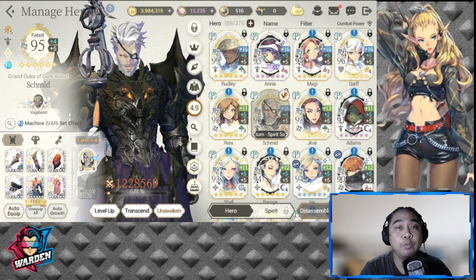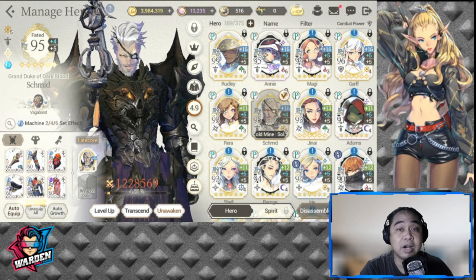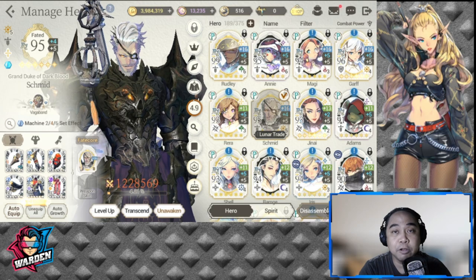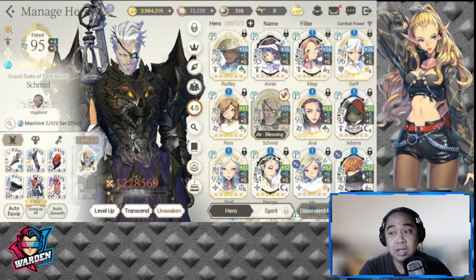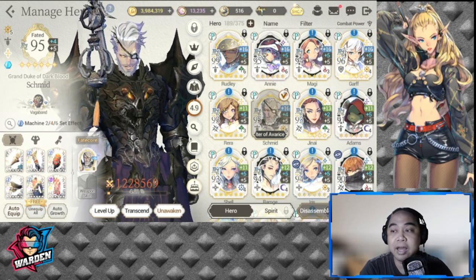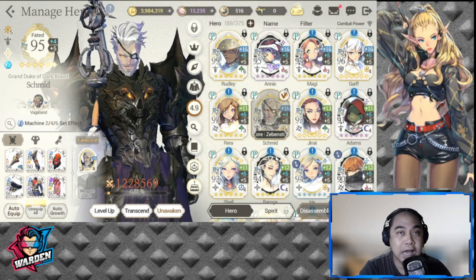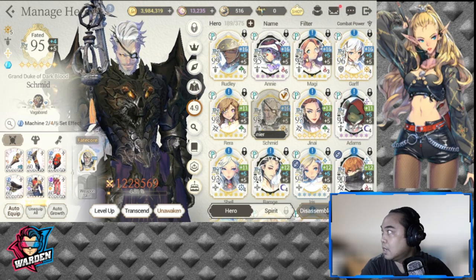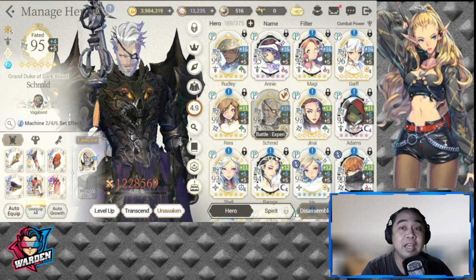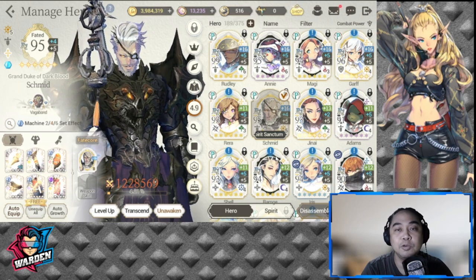Number seven: under-the-radar, previously meta heroes that will slip through the cracks. They were meta before, then dropped, but if the meta heroes get banned, they'll make a comeback. Examples would be FC Junai, FC Shell, FC Adams, FC Tantalou — who I think will have a comeback — FC Shufraken, FC Iris, FC Valentina, Dorca, and FC Brook. Those are my picks for under-the-radar heroes that are very useful in PvP and have been proven before. This is their chance to shine in the new real-time PvP.